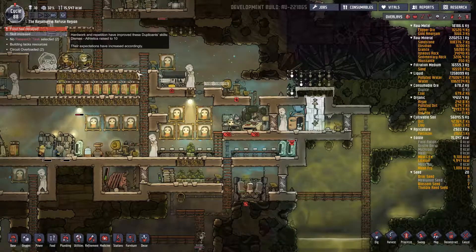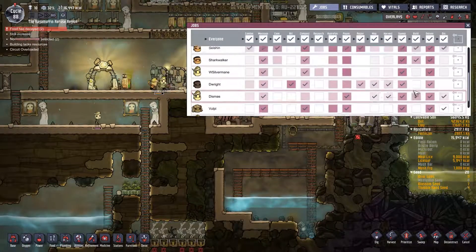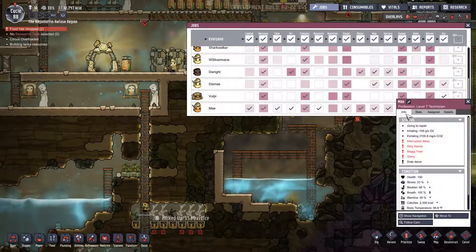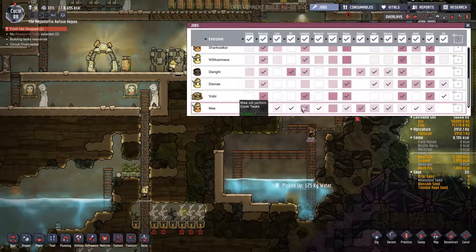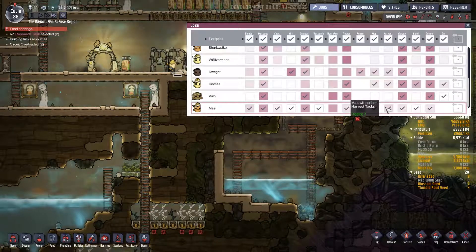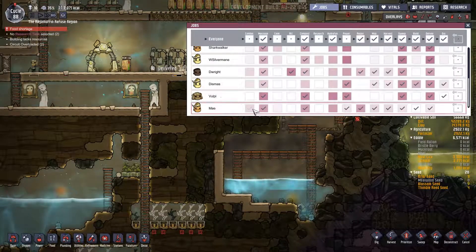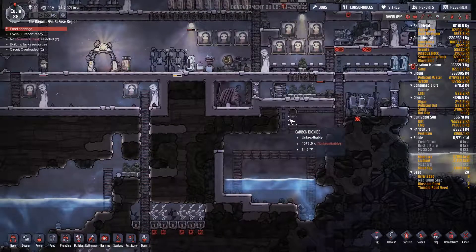Food has decayed — I hate that so much. I think we need more deliverers, because I feel like things are not getting delivered at the rate that they should be. May — you can't dig, but that's it. You're good at tinkering, compost, and repair. Let's have you do power, train in athletics. Don't do research, don't do anything you're at zero at, don't do combat. Yes on all the mop, sweep, harvest, build, and deliver. Please deliver — we need people to deliver.